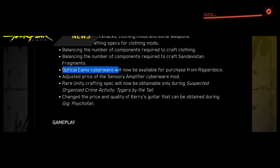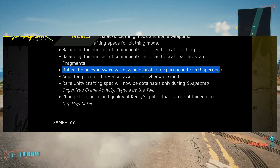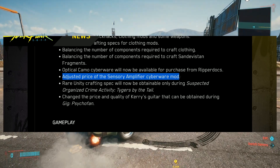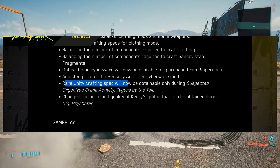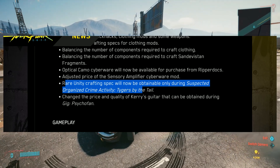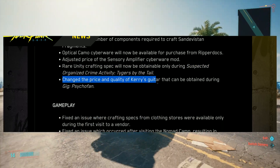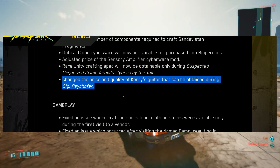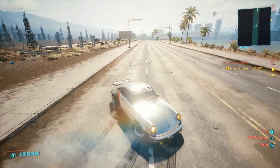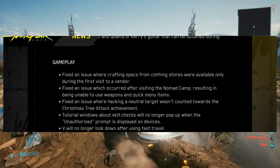Optical camo cyberware will now be available for purchase from Ripperdocs. Adjusted the price of the sensory amplifier cyberware mod. The rare Unity crafting spec will now be attainable during the suspected organized crime activity 'Tigers by the Tail.' Changed the price and quality of Kerry's guitar that can be attained during gig 'Psycho Fan.' Those are more specific changes. But what has changed in terms of gameplay?